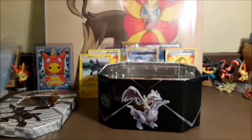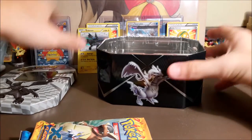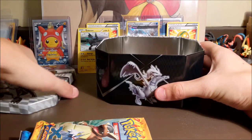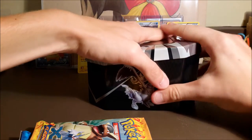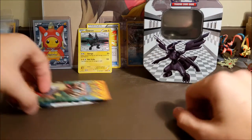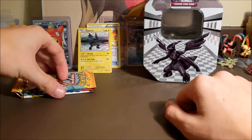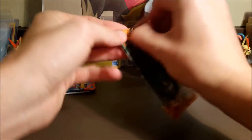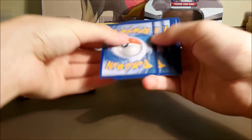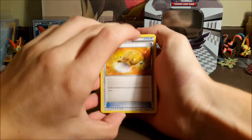We'll throw the plastic aside and get out our three packs, same as last time: Flash Fire, XY Base Set, and Legendary Treasures. I'm gonna move the camera down just a bit — I had it tilted up so you guys can see the tin. We'll go same as we did last time, newest to oldest, starting with Flash Fire. We got some pretty good pulls in our Reshiram tin so hopefully we can get something similar in this tin.